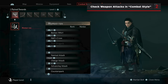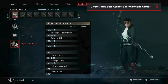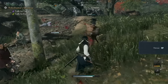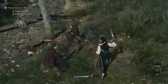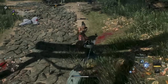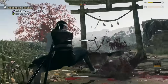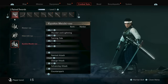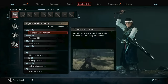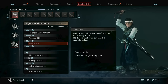Each weapon starts with a default set of attacks and martial skills, but as you progress you will learn different combat styles for the same weapons. These new styles completely change how your character attacks, and it can feel almost like you're wielding an entirely new weapon. If you want to review how a new weapon style attacks or what the new style's martial skills are, go to the Combat Style tab and press Triangle to view each individual move.